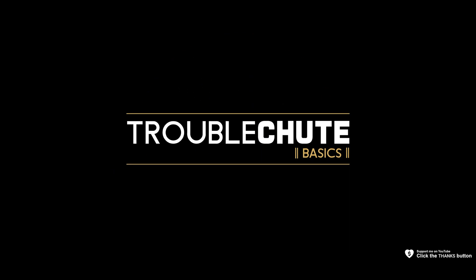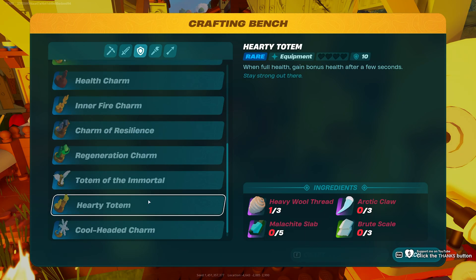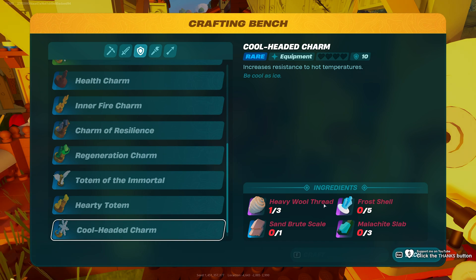In this quick video, I'll be showing you how you can get heavy wool. It's actually super simple. You'll be using this quite a bit later on for pretty much endgame totems, like the Hardy Totem and the Rare Epic Charm over here. They all use heavy wool thread, but how do you get it?